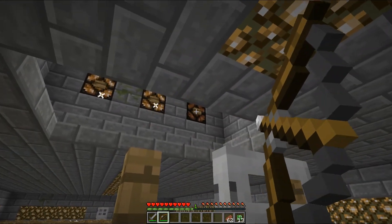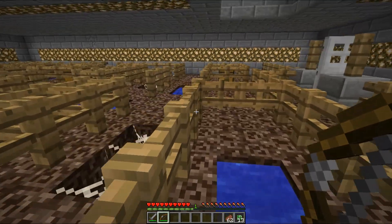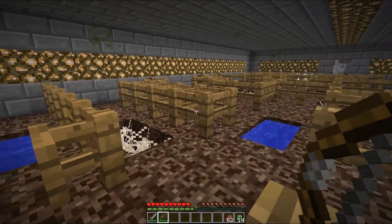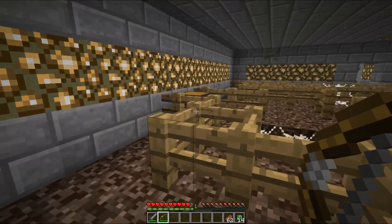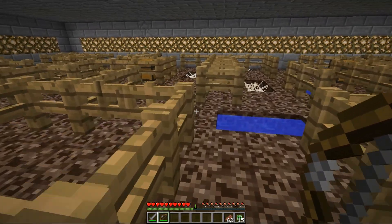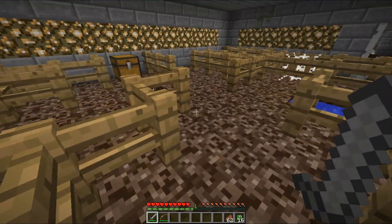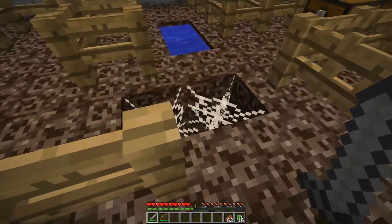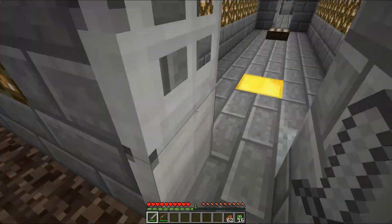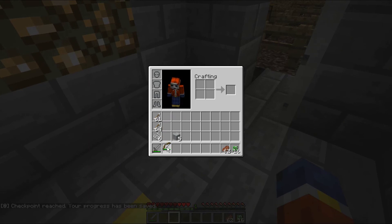I'm thinking it will be timed. Luckily, I don't really have to go all the way through the maze to get the chests - I can get them from over the fences. If I take out cobwebs with my sword I won't be slowed down by them. There we go, that was pretty simple. And another gray wall block - I'll keep that out.